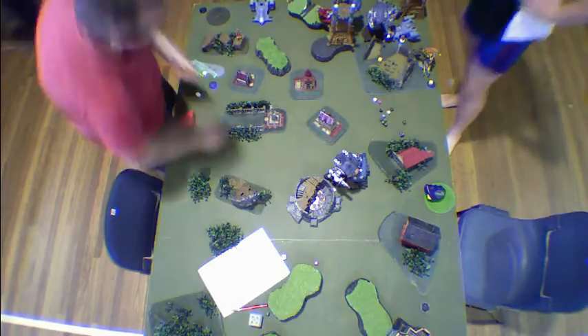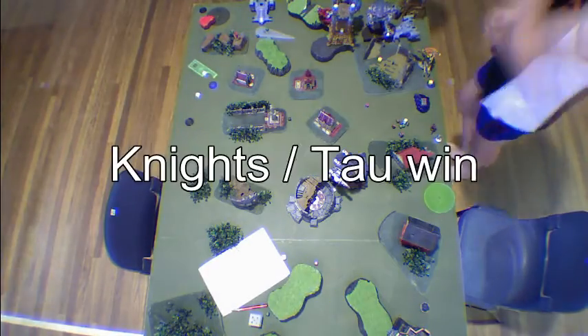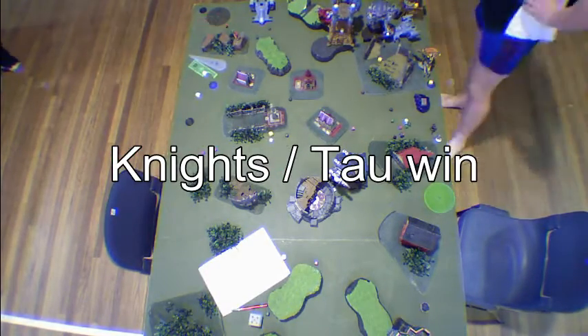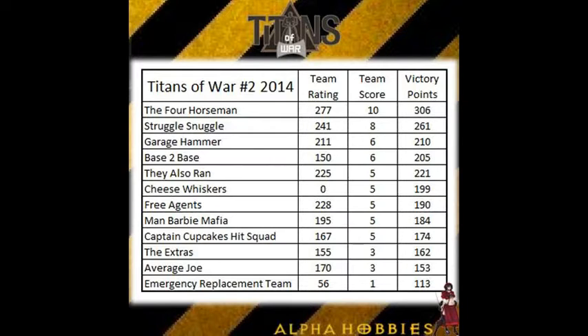The game ends turn five, so Matt doesn't manage to make any charges with the knight. My game plan worked — keep him in that corner, keep him away from me, and hopefully cause enough damage that I can contest. My Hive Tyrant was actually about half an inch away from contesting his objective — you can see him there — which could have gotten me a draw, maybe even a sneaky win. But yeah, the haywire rolling ones lost it for me. Overall, really, really fun tournament. I enjoyed every single game, which to me is always a good thing at a team event.